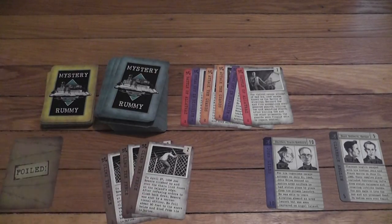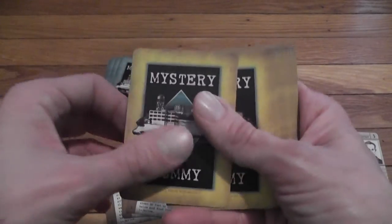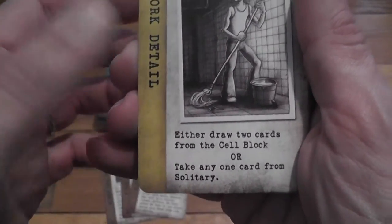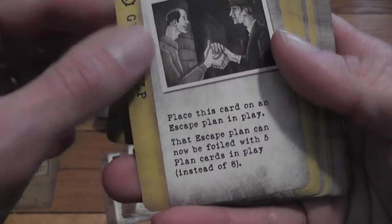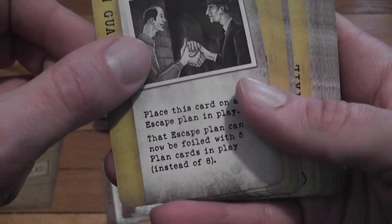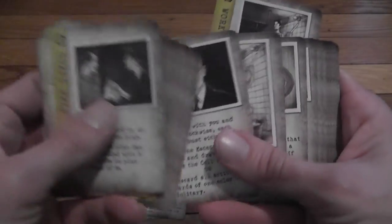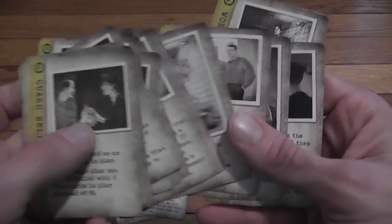When you're starting a new set or adding to a set, you draw an action card and resolve its effects. Effects may include drawing two cards from the cell block, or taking any one card from solitary — which is another name for the discard pile. One example: play this card on an escape plan, and the escape plan can now be foiled with five playing cards instead of eight. You start a new plan, you add to a plan, then you get a card to resolve the effects.